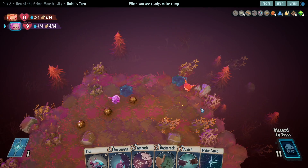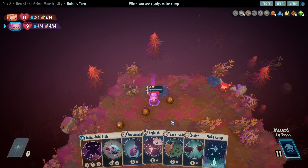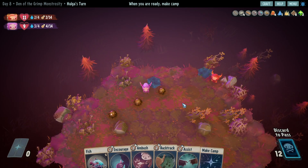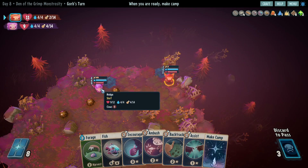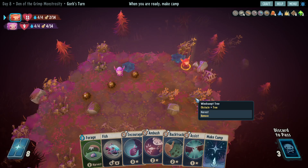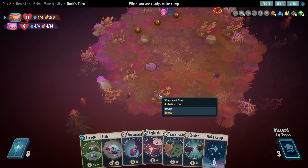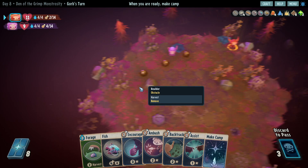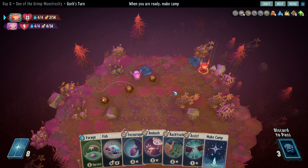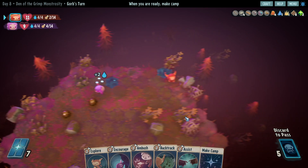Let's see anything good to pick up - no, I don't think so. I can't even attack them, so probably not any point in doing that whatsoever. Our HP is not too bad actually. Remove - no, I don't see any resources, nothing. Yeah, there's nothing here, let's just end this.